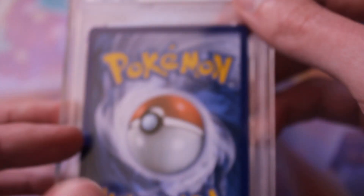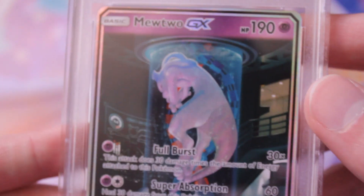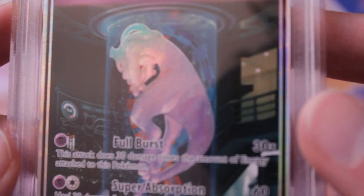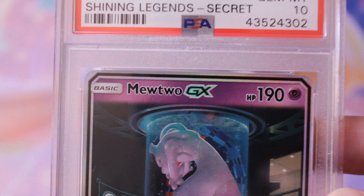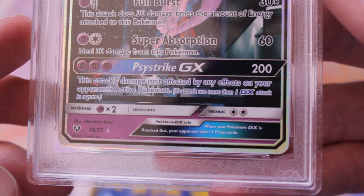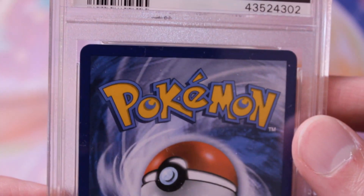Next we have the Secret Mew — the test tube Mew. I'm trying to get the shine on camera — so awesome. A lot of these are pack fresh, so it makes sense that they would get tens, but you never know — sometimes pack fresh stuff has nicks or whatever on them.